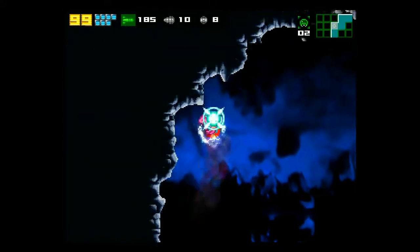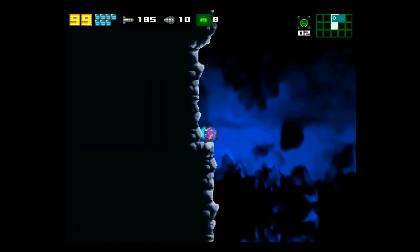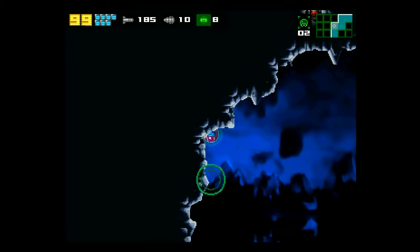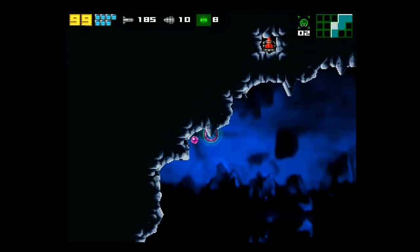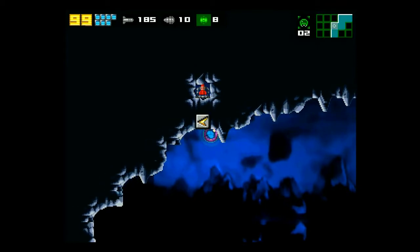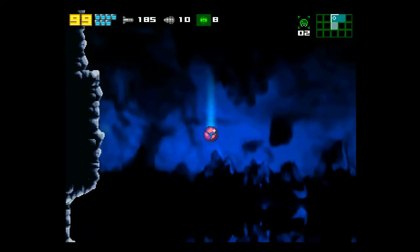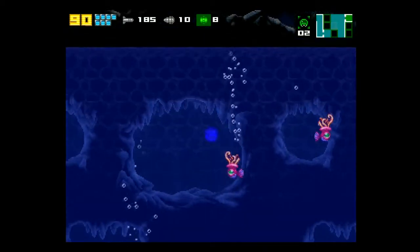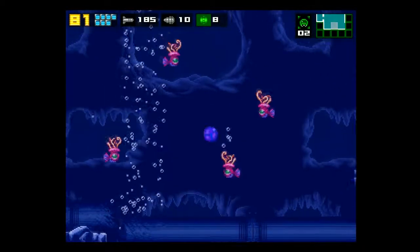Nothing's going to stalk you now. I love the gravity suit — I think I've talked about this. They introduced the gravity suit way too late in Zero Mission. Speed booster — I wonder what we can do there. Can we drop directly down? Straight into the water. Kind of.